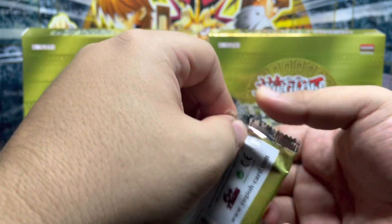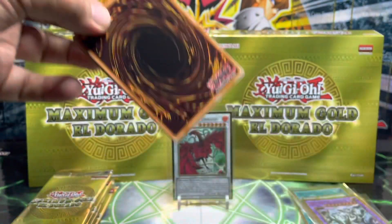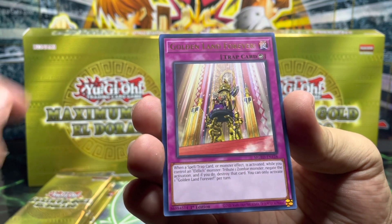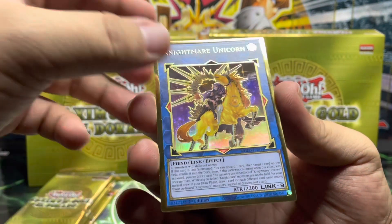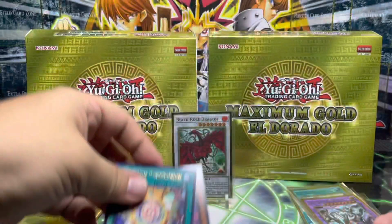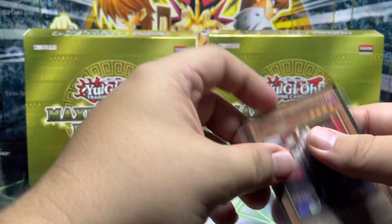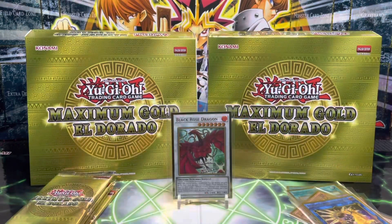Pack four: Number C1, Numeron Chaos — interesting, pretty awesome artwork. We have the Golden Land — Forever Nightmare Unicorn — very beautiful card, beautiful card indeed. We have Prank-Kids Rocket Ride and another Chamber Dragon Maid to end that pack, plus a Numeron Wall. Let's sleeve up these two cards — we got another Dragon Maid, that's already two, and a Nightmare Unicorn — very awesome.